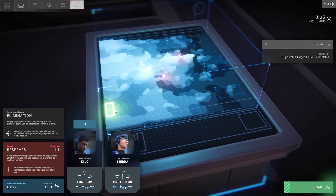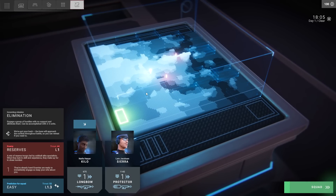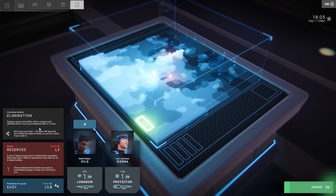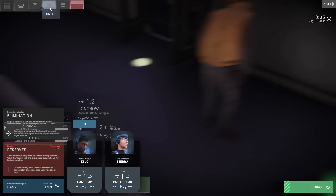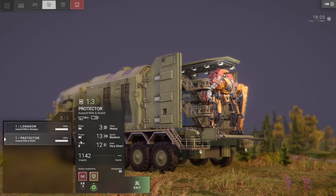This is our battle map. It looks like we're going to be entering from this side — it's a bit topographic, so we'll be moving through a central channel. The mission: engage a group of hostiles with no support and eliminate them, can be accomplished with two to three units. It looks like we've only got two mechs for right now. I thought I salvaged a third mech but it appears we're missing a left arm for it.